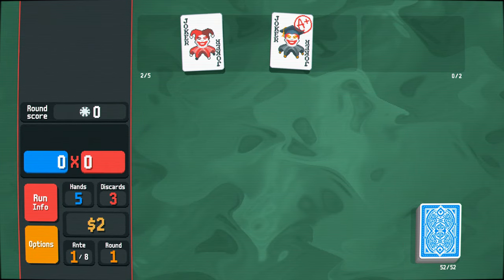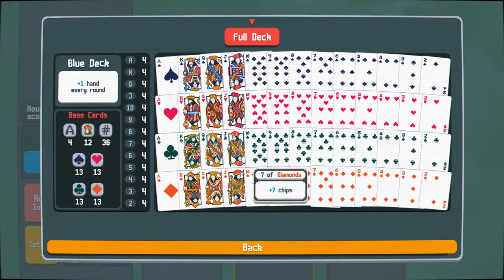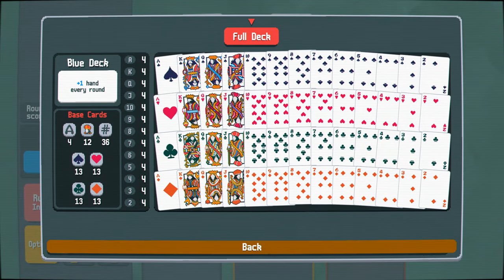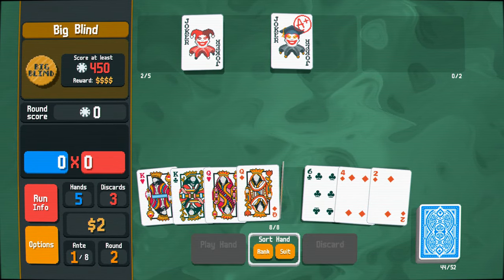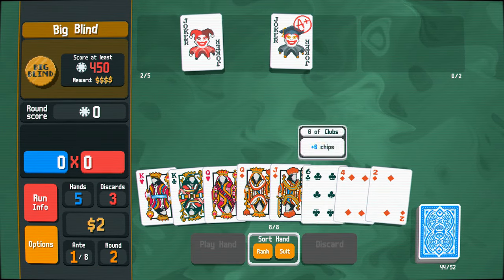We've not got enough money to do anything else here, so we can go to the next round. We can also get different cards in our deck as well, which is pretty cool. I like the idea of that. We can jump on in. Now I've got to get 450, and we'll see what sort of hand we've got.